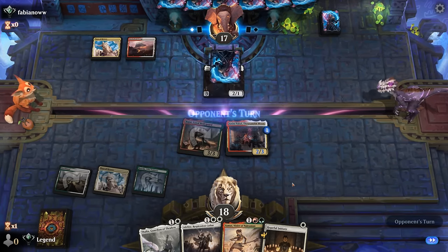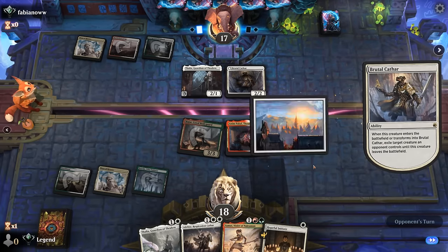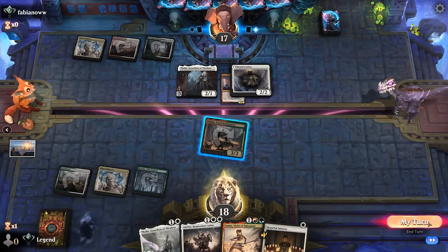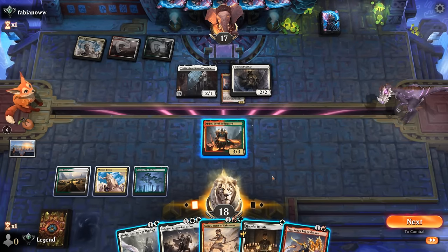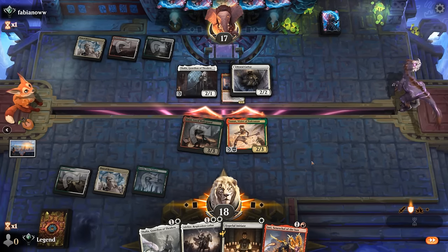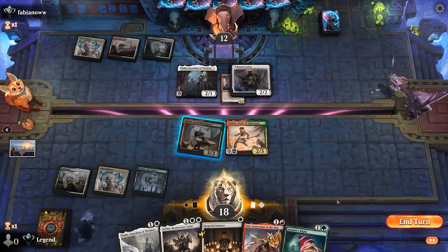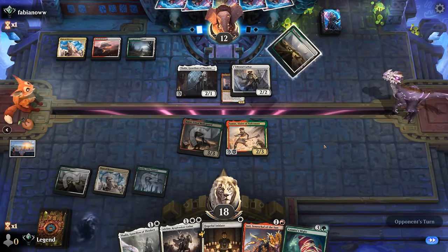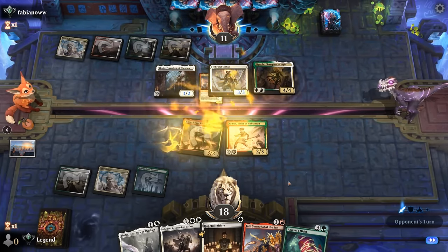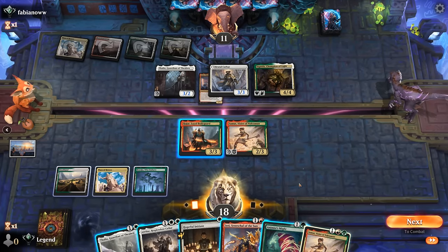I'm not sure if our opponent's playing much removal — maybe a Brutal Cathar can still exile it. And yep, that's too bad. Now I regret not going for Samut first. I can still play Samut since Adlin doesn't have the best setup here. Send both, and we could still draw land for Initiates. Animus Might can free Anim, and a Sigarda can pump their team now — so we've got a few creatures we need to deal with.